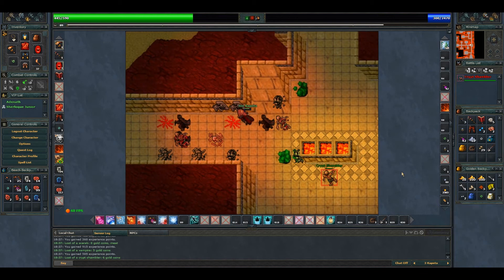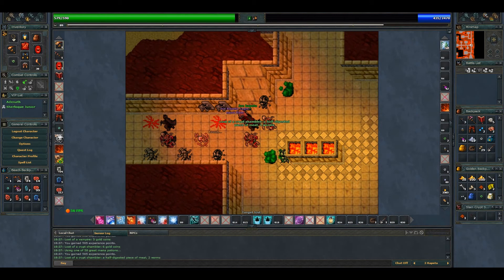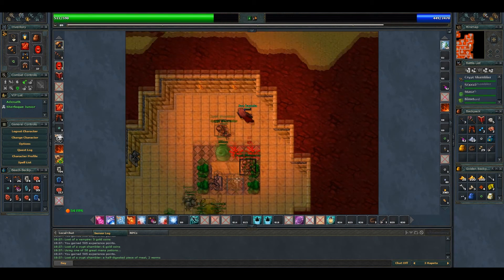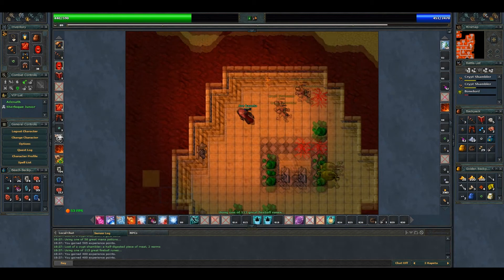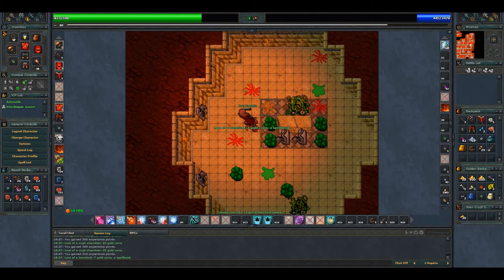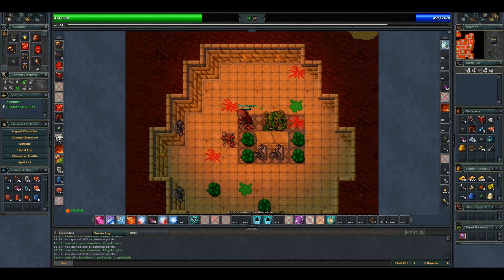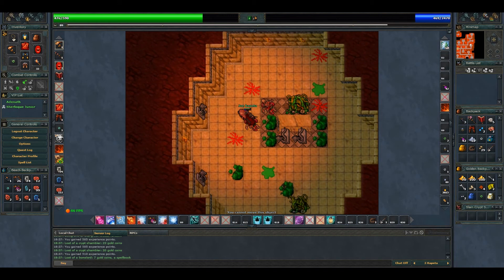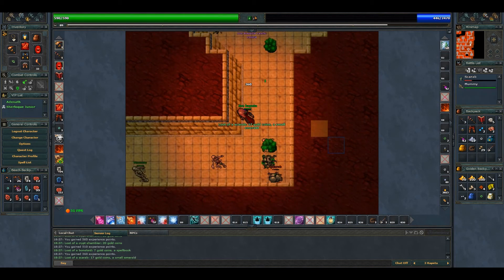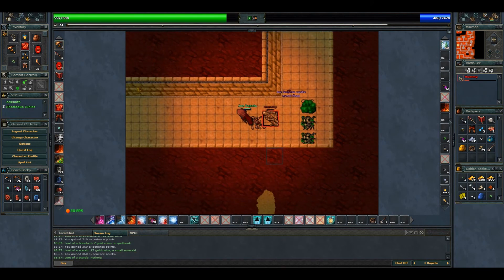Let's get ready — nothing like some fireballs to solve this problem. Easy. Done. We keep going. These scarabs — I think I hit them with a great fireball that time and they were on the corner.